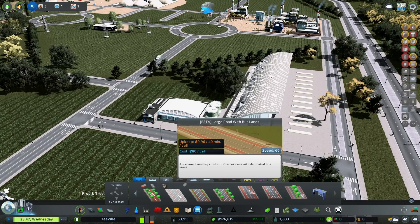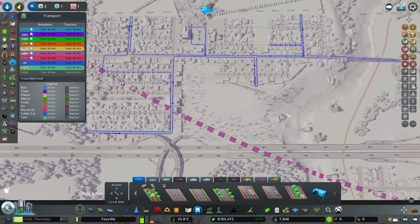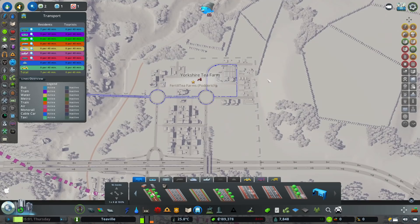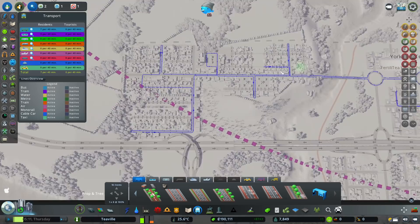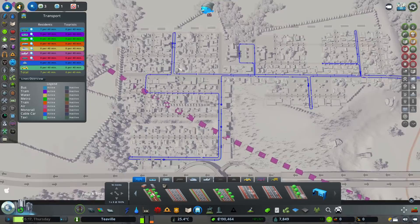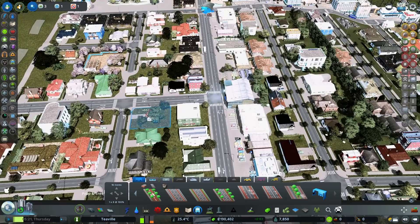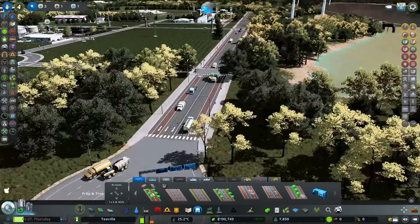We do have roads with dedicated bus lanes but I don't think we need them right now. Bus line one goes around this little residential area up here and pops into the Tea Farm district, with a stop added down here. It takes in the industry, shops along the bottom and side, a little shop and park area, and our school. People will walk happily to these stops, and I've avoided putting stops on the main road - they're all on the side road.